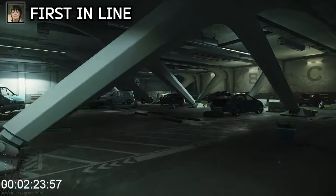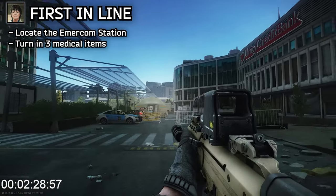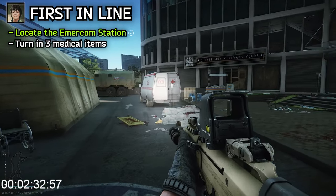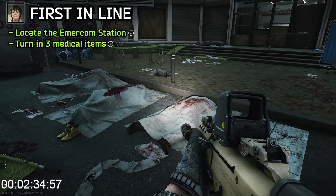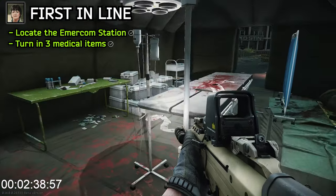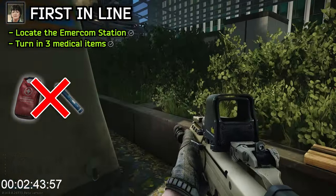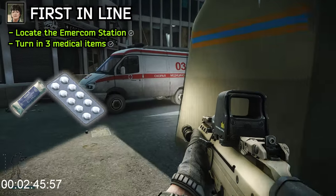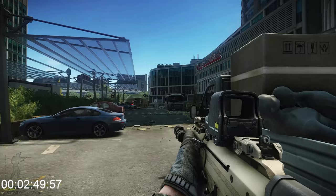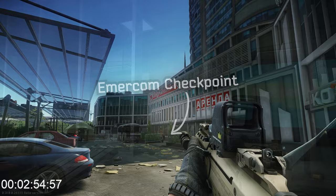For First in Line, head back out the parking garage to the right. You're looking for the building marked Unity Credit Bank — this is where the Emmercom station is. All you need to do is walk near the camp for the quest subtask to pop. You also need to turn in three medical items for this quest. This camp is a good spot to look for some, especially around the table or in medical bags nearby. Make sure that if you find a Salewa or Morphine, you don't turn them in for this task, as they're required for specific tasks right after. Bandages and Analgin or any other small med items are a good bet. This is also the Emmercom extract, right next to the Unity Credit Bank building.